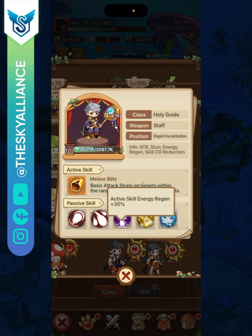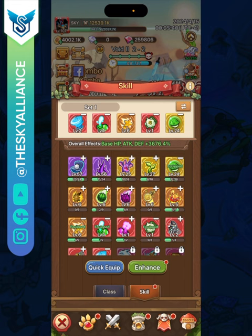You can already see what this class is all about: you want to use your stuns to live longer and release more skills. You release a lot of skills because of your passive abilities, and stuns not only help you live long enough to release more skills — they also enable you to release skills more frequently. So you want to max out your stun chances and the damage you deal from your skills.